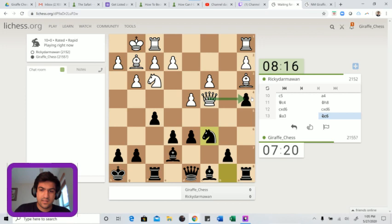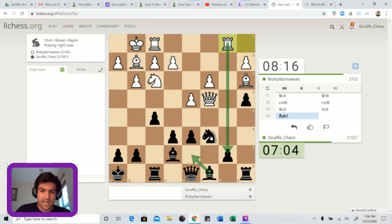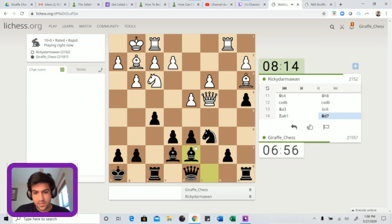We also have some tactical ideas - if he takes at some point and I play b5, getting ready for bishop a6. Rook b1 is a very solid move. Bishop d7 - if he takes, we have a little tactic with knight a5. So he can't really take. If d5, we have the same knight a5. Queen b5 is only a future threat, not a current threat, because after queen b5 we have a simple knight takes d4 tactic.